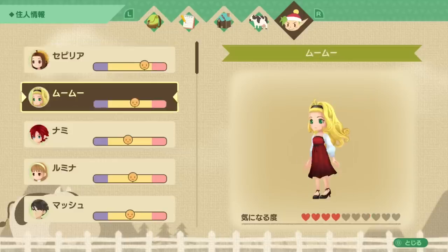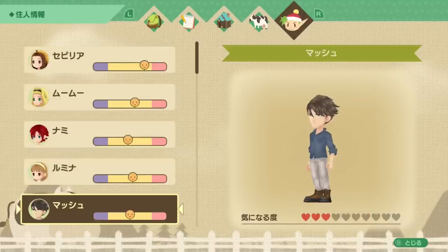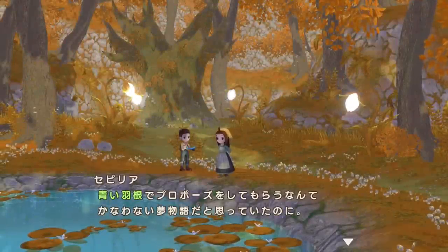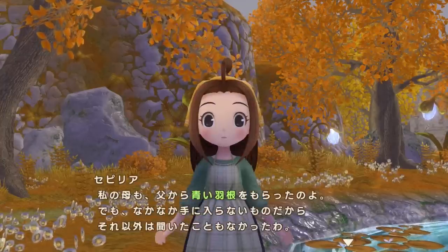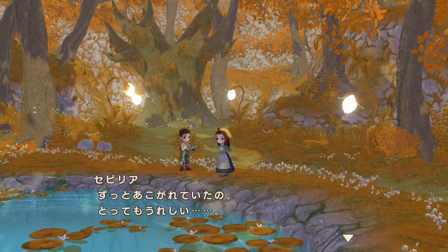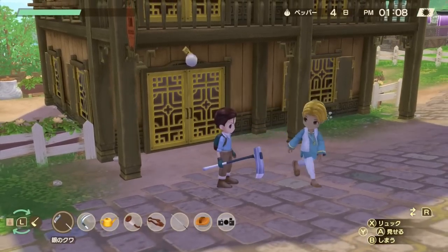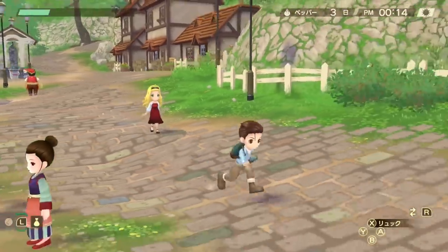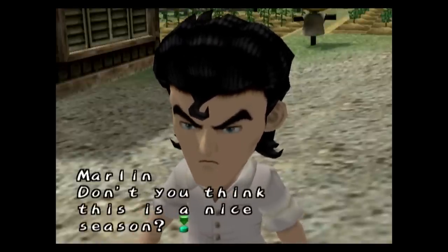Lastly, one big addition to the remake is same-sex marriage, so you can marry any of the bachelors and bachelorettes no matter the gender you pick when creating your character. In A Wonderful Life you do have to get married by the end of the first year, as a major component of this game is raising your child and growing old with your family, so it is great to have more options for everybody. They also added Gordy as an eligible bachelor, and revamped the appearance of the guys since they were not originally designed to be marriage candidates.